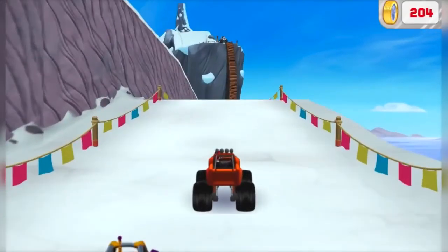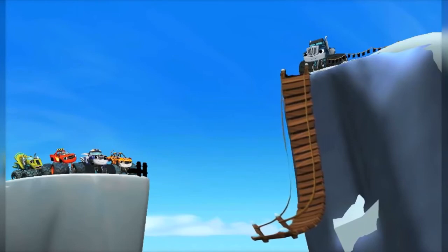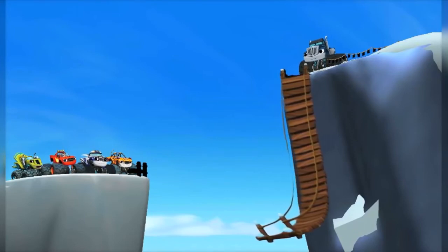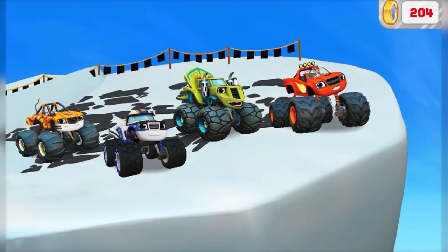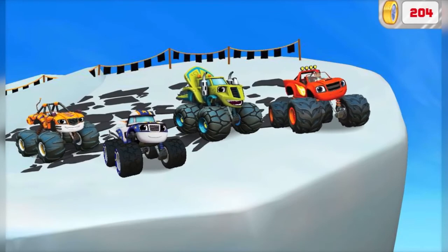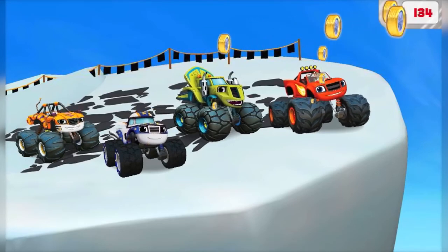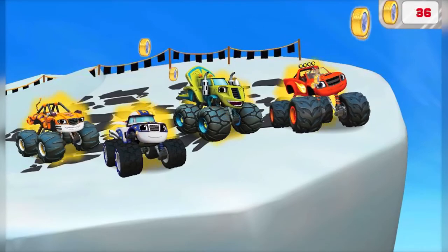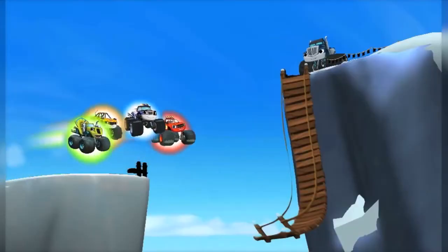Watch out! Oh no, Crusher broke the wooden bridge so no one else can finish the race to the top of the world. All the golden tires we collected can help us build a blazing speed to jump across together! Click on us to activate blazing speed. Click on the golden tires to give us blazing speed. Let's blaze!